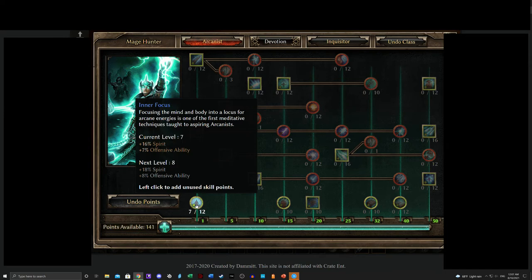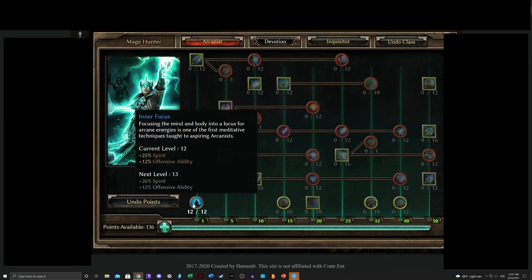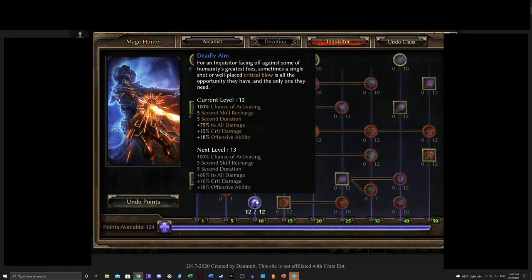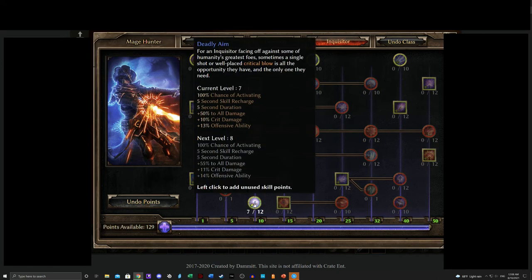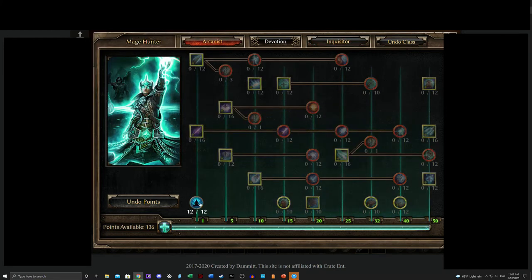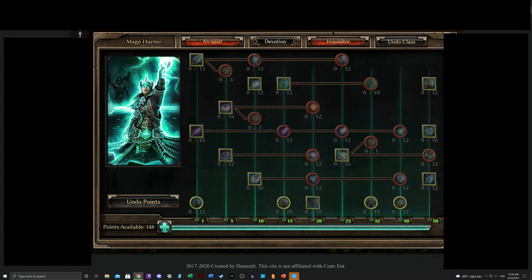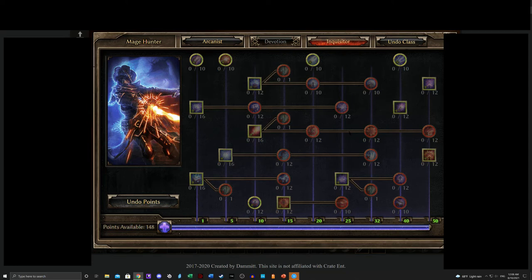Inner Focus increases Offensive Ability by 12%, and Offensive Ability controls how often you crit. Deadly Aim activates whenever you land a critical blow — and Deadly Aim itself adds 18% Offensive Ability, so you can keep the chain going and self-sustain it. You have an easier time triggering Deadly Aim if you run full Inner Focus, but you don't necessarily need to. It's just a nifty little bonus feature of this combination.